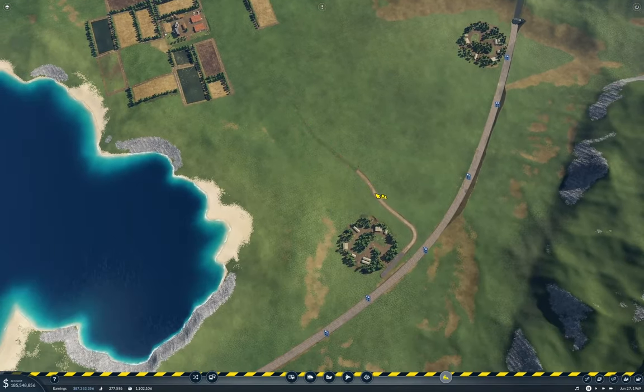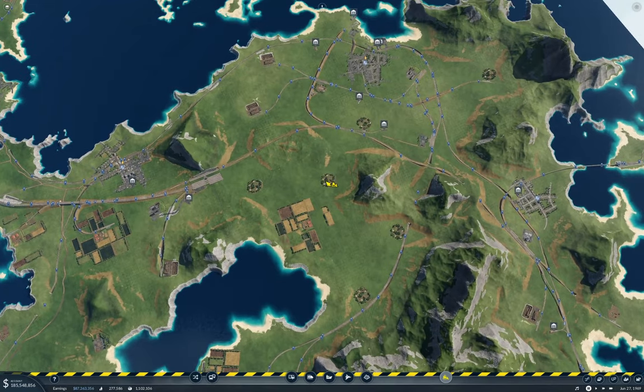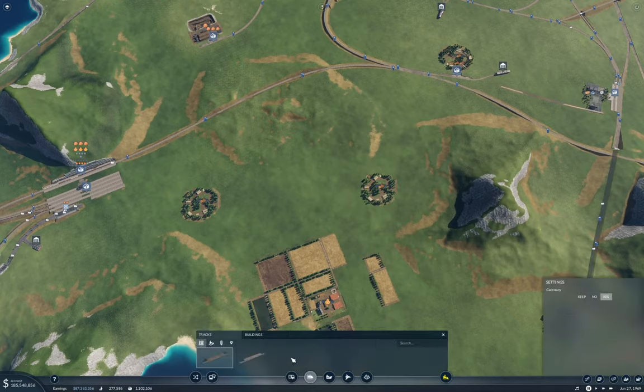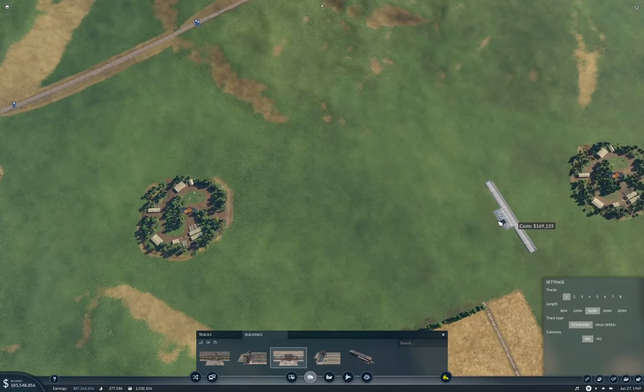This should be fun. I'm going to start out by putting some stations — that does seem like the thing to do. We don't need catenary on that.